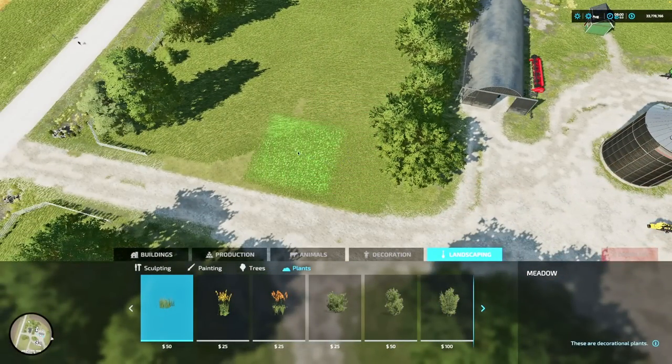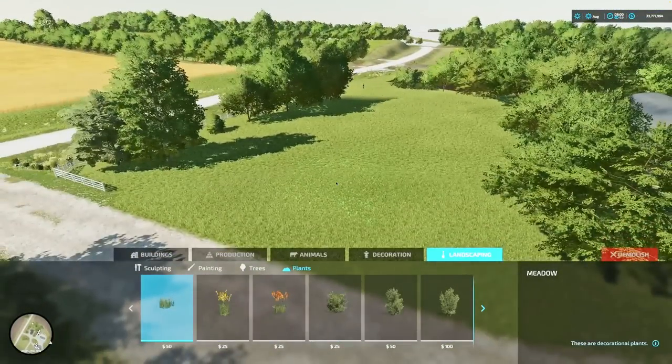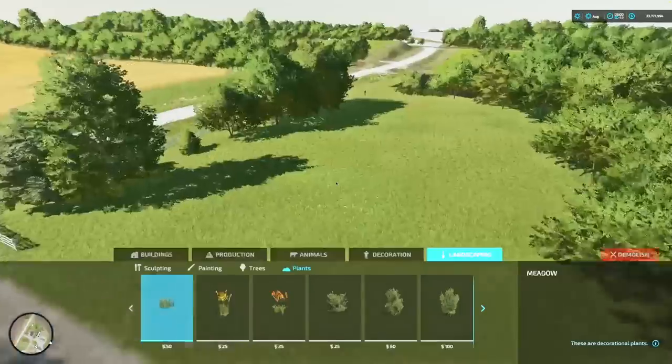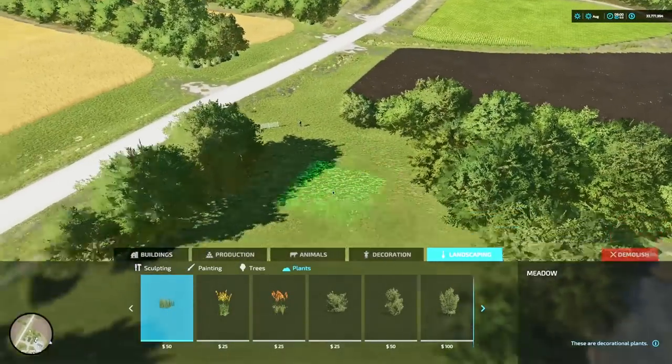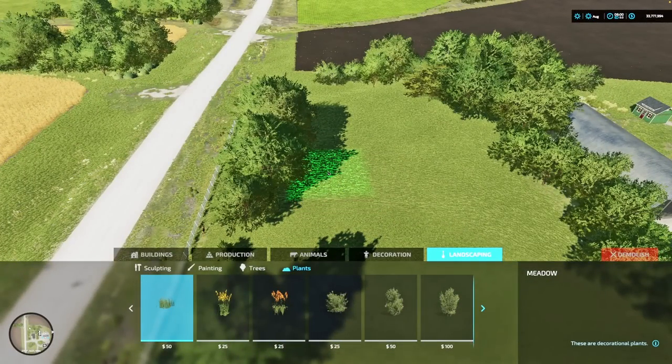We're not worrying about cost because we have 35 million dollars from Easy Dev. For console players, if you want more money you can use the subsidies mod — just place a ton of government subsidies around your farm, go to sleep a few times, and before you know it you'll have millions upon millions of dollars.